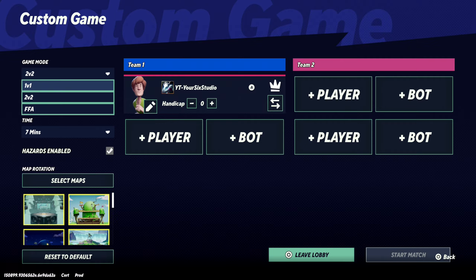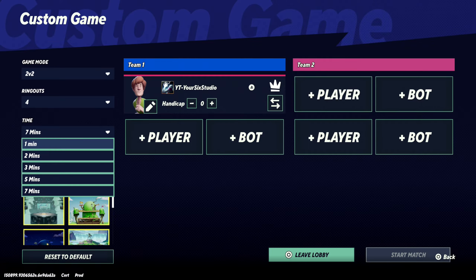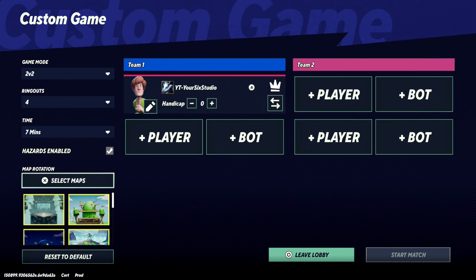Then we can go to the game mode select — 1v1, 2v2, FFA — the ring out time and the total time, and then we can go to the selected map rotations.